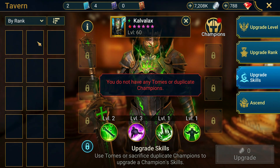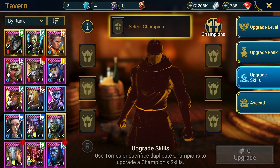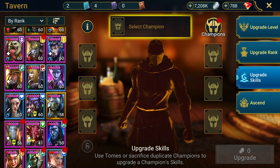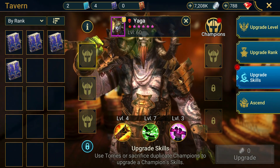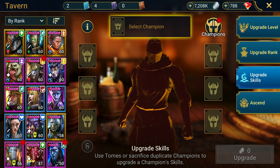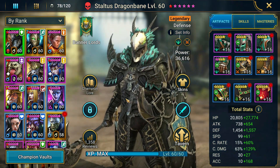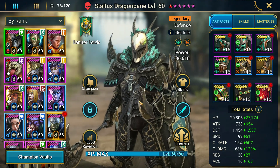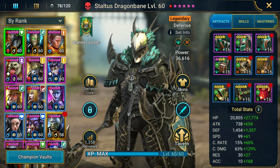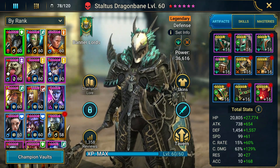The problem we're running into is we're starting to get a lot of champions and on an account like this, books can be kind of sparse. We do have four epic books right now but we've got so many epics it's kind of crazy. We managed to fully book Ronda and Stalthus so far. We definitely are going to need a ton of epic books. We did put together Yaga — I know some people aren't a huge fan of Yaga Insatiable but we're doing him on the free-to-play just to have a little bit of fun.